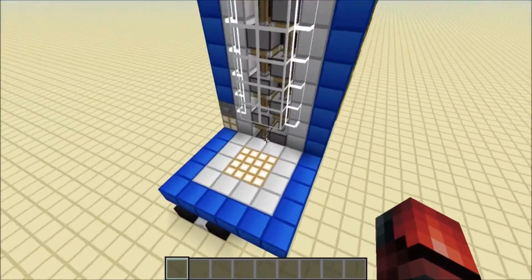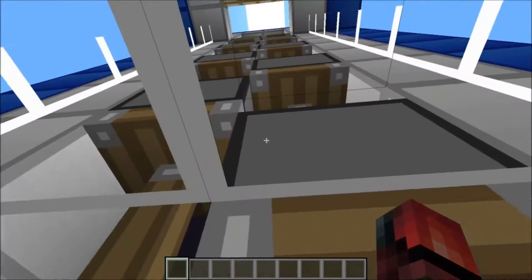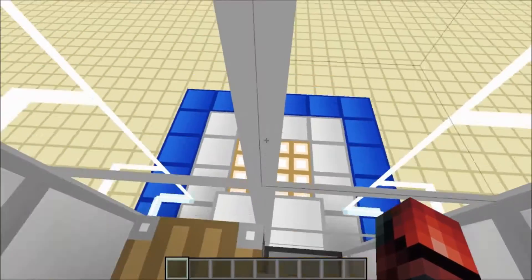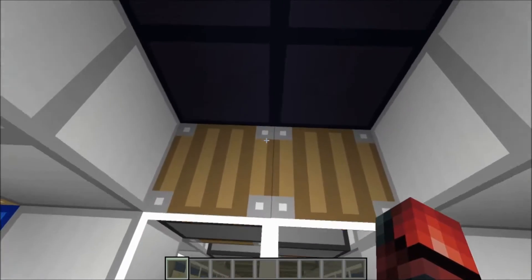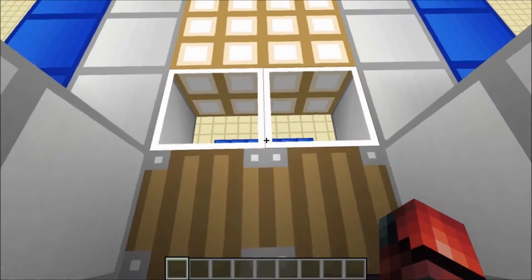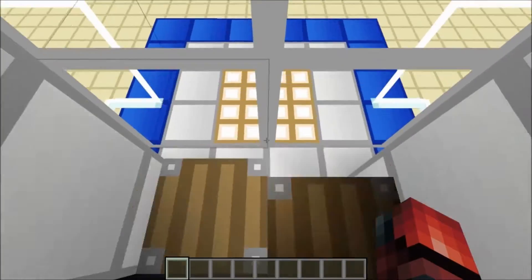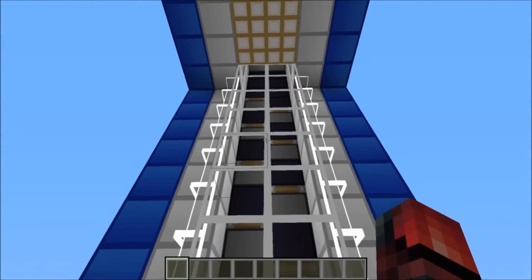For those of you who didn't watch the original video, you just press the button and it will instantly call the elevator and then send you up like that. And it will do it for the top as well — if we send it down, you just press the button and it extends the elevator so you can go down again immediately. So let's crack on with this tutorial.